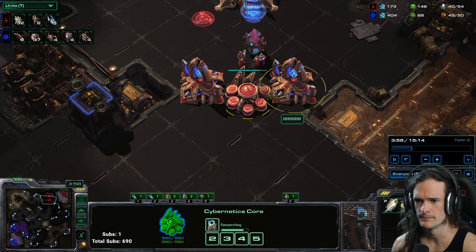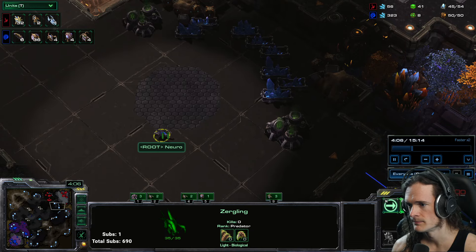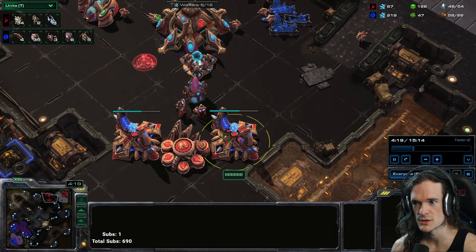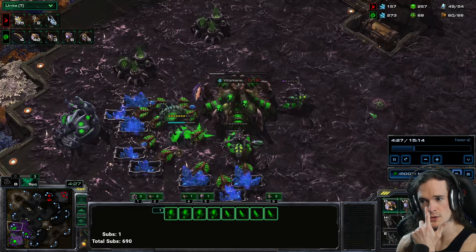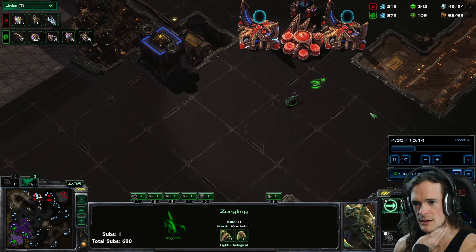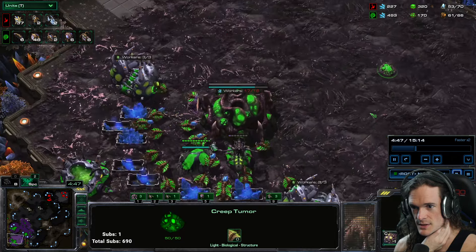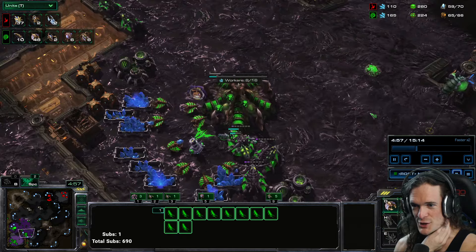The Protoss is in a sticky situation — they can't get out of their base unless they get a warp prism, and they can't expand easily either unless they kill one of their gateways. They did eventually take a third; I'm wondering how, when, and why. I'm just droning up, going for a lair mainly because of the previous match where they went mass banshee and I didn't have spire or overseer in time. This game I really don't want to get caught off guard by random air.